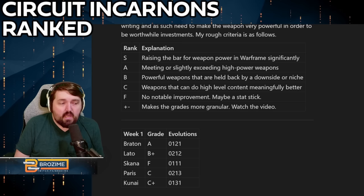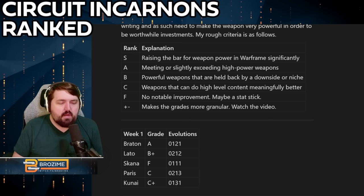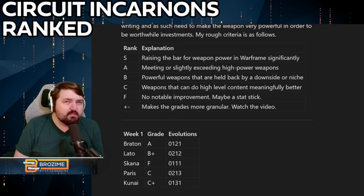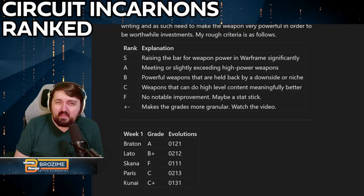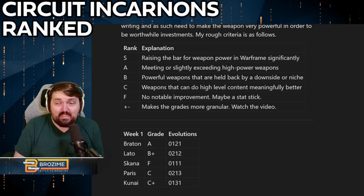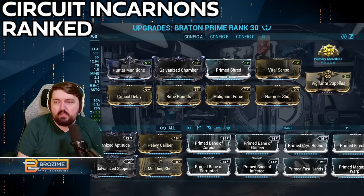The Paris can do high level content meaningfully better than it could before, so it's fine — usable, not bad. The Kunai has a slightly better time than the Paris because it has homing headshots, similar to the Lato except the headshots start homing and don't bounce. These are pretty good — not terrible — but the damage output leaves something to be desired. If it had maybe triple the incarnon ammo I would see it much more favorably, maybe similar to the Lato.